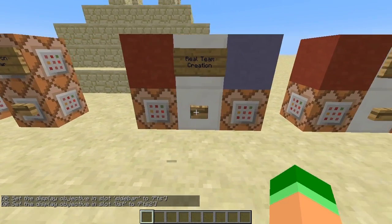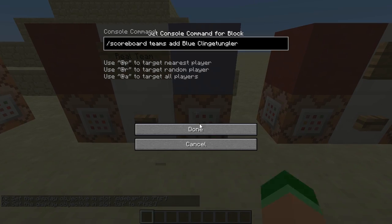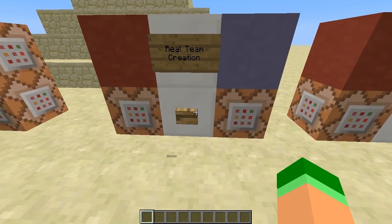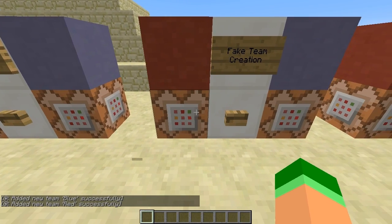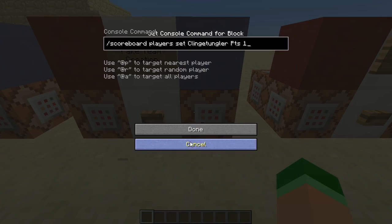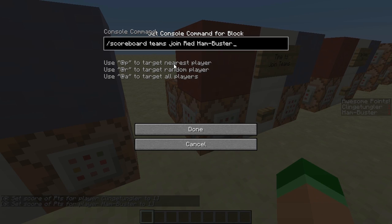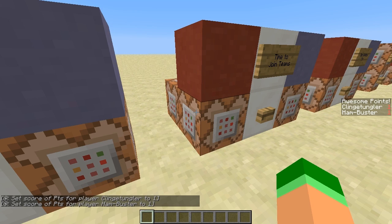Now it's time to create the teams. The red team is Hambuster and the blue team is Clingetungler. As well as these real teams, we also have to create some fake teams to display in the sidebar. As only players display there, we'll have to fake some players. Using our points goal, we'll make a fake player Hambuster and give him a point to put him on the table, and then we'll do the same with a fake player Clingetungler.